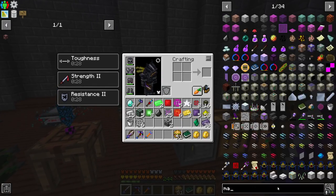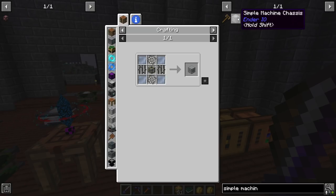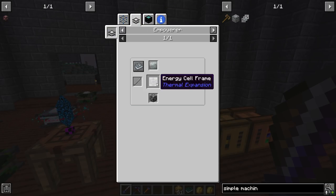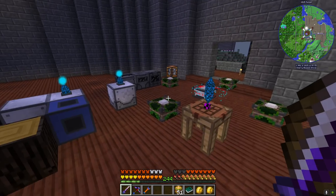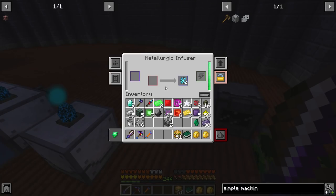Starting into environmental tech before too long also - but first I'm going to scan the machine frame before I forget. There's the machine frame. Now going back over to the simple machine frame, we're going to have to get up to the hardened cell frame. This is going to be invar plates - and we're going to need the energy cell frame: 400 redstone makes that.